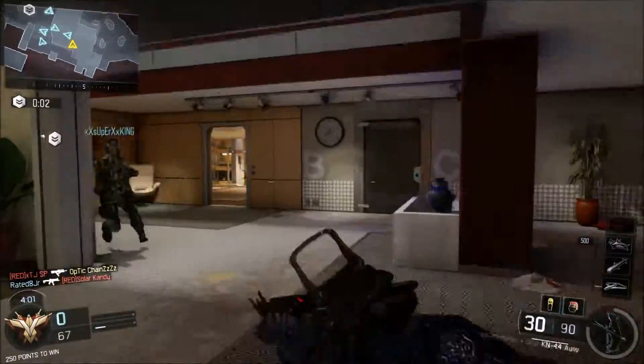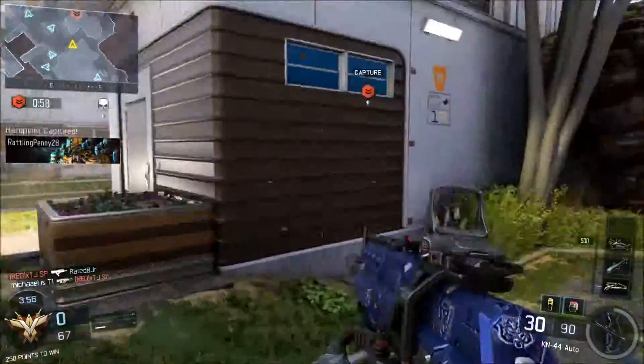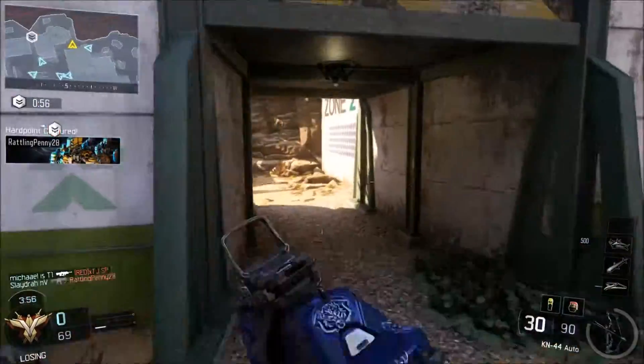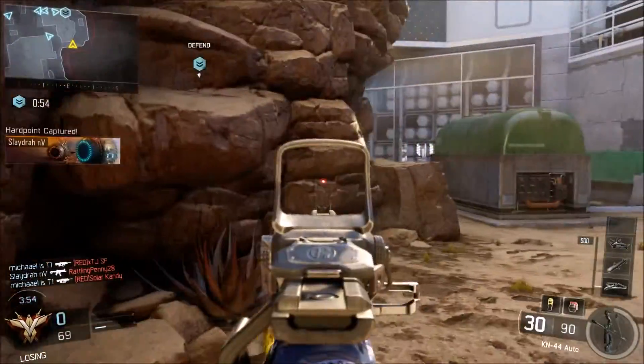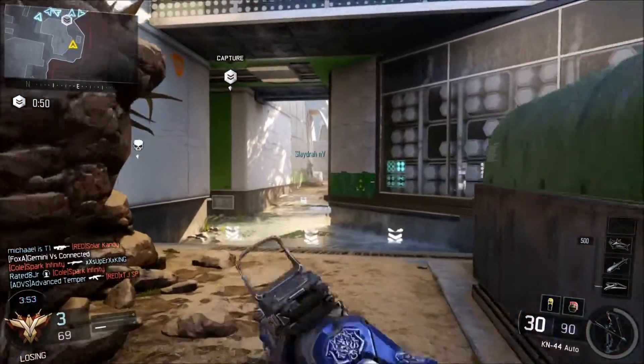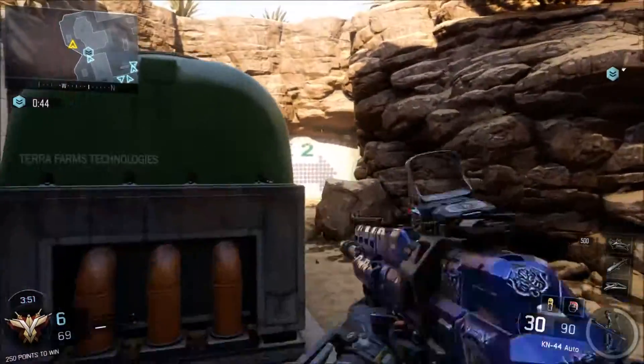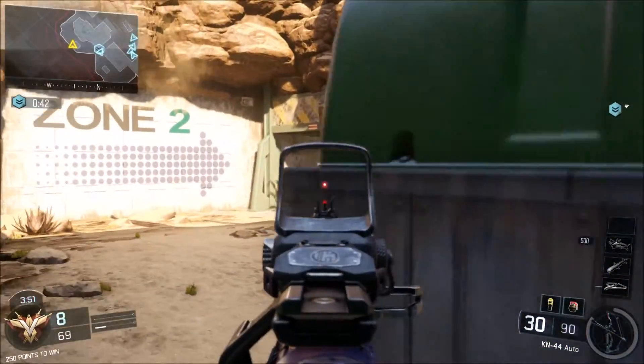So basically how I use those spots is I just sit in them at the start of the match, the middle, or any time during the game to get free kills. You want to use these spots especially when the Hardpoints are near those areas — that's how you level up faster using cheap spots like this.